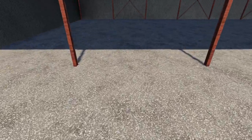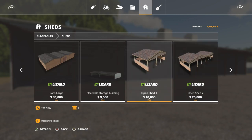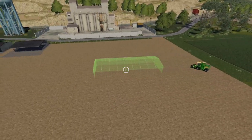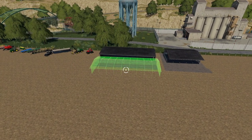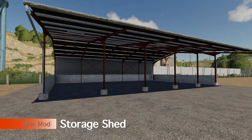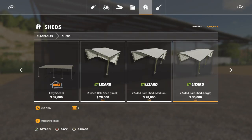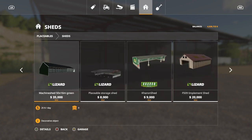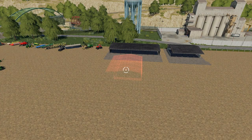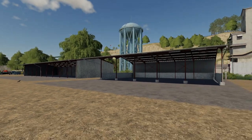We have a couple of new buildings today. The placeable storage building is 12 meters by 40 meters — massive. Found in placeables under sheds, it costs only 9,500 dollars. Next to it is kind of its little baby brother — a half-size version with open sides, titled storage shed, found in the same place between the Lizard machine sheds and the Karen shed. That one costs 8,000 dollars.